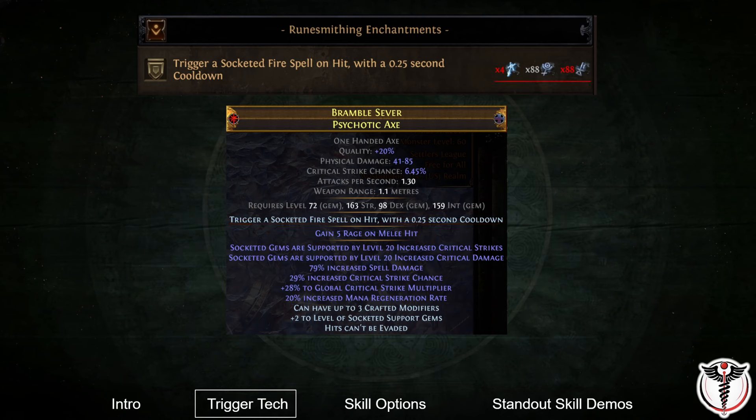The enchant costs 4 power runes and a number of sun and war runes, so while it is not cheap, it is also not prohibitively expensive like some of the more exclusive enchantments that cost over a dozen power runes.